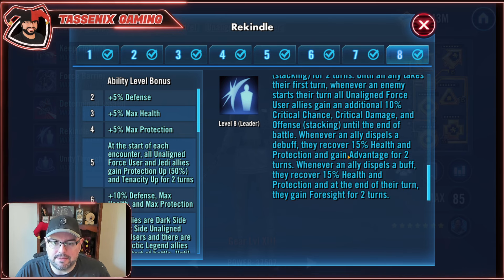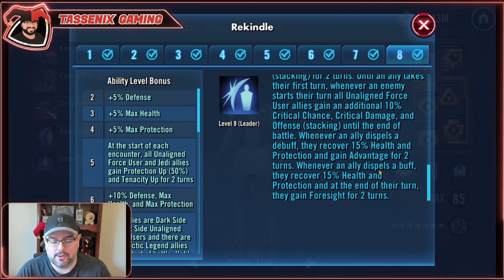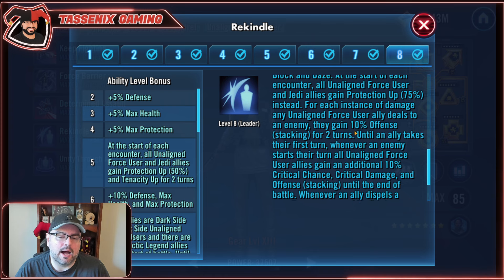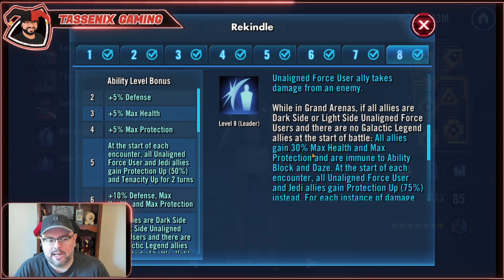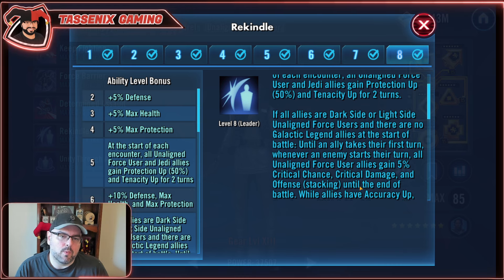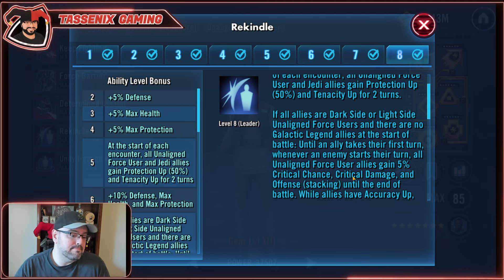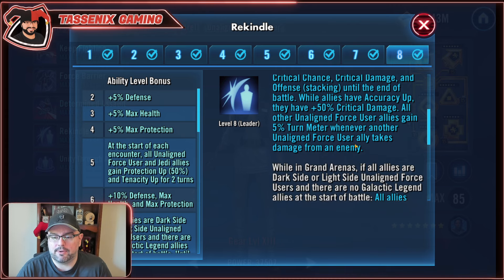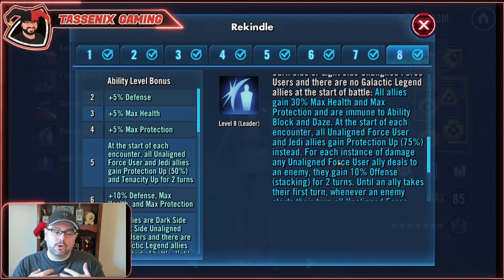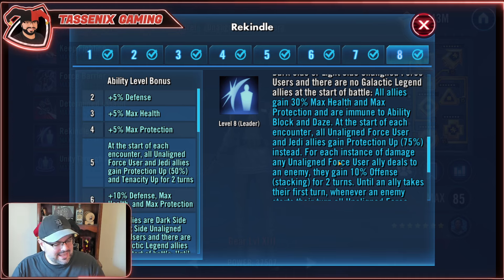Whenever an ally dispels a debuff, they recover 15% health and protection and gain advantage for two turns. Whenever an ally dispels a buff, they recover 15% health and protection at the end of their turn and they gain foresight for two turns. This is a really complicated leadership, but the important thing to recognize is passively it's handing out a lot of survivability — health, immunity to ability block and daze here in Grand Arena. The signature thing about her leadership is she wants the enemy team to lap her team as many times as they can without killing her teammates, stacking offense, crit damage, and crit chance until the first person goes.